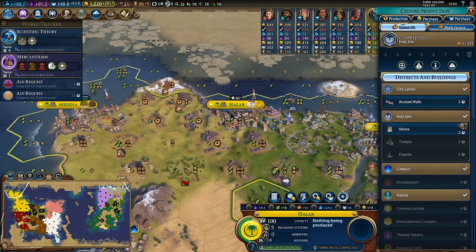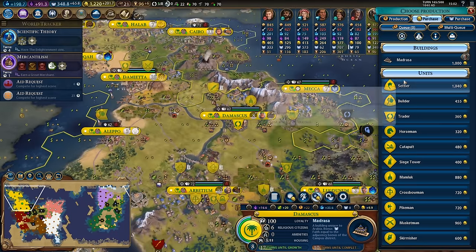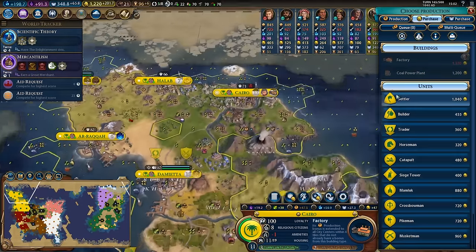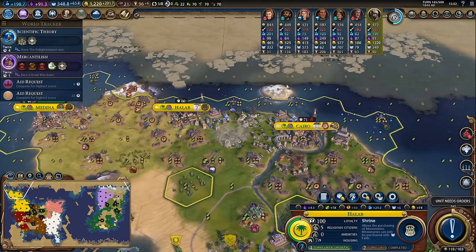We completed the holy site in Halab and I have the option of either hard building or purchasing my way up to quickly get the 10% yields. I'll quickly scroll through my cities to see if there's anywhere I want to purchase a shipyard - it looks like I don't have any more shipyards to purchase. I do want to use my gold to purchase the coal power plant actually, so I will hard build the shrine and the temple.